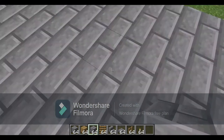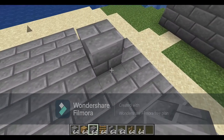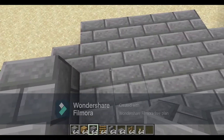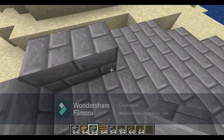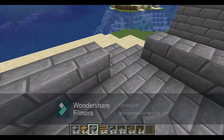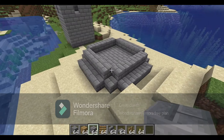Once you have that shape, on each straight side we are going to go five across, and then we're going to repeat that all the way around, and that is the base of our castle.